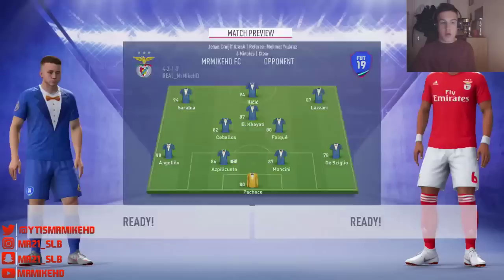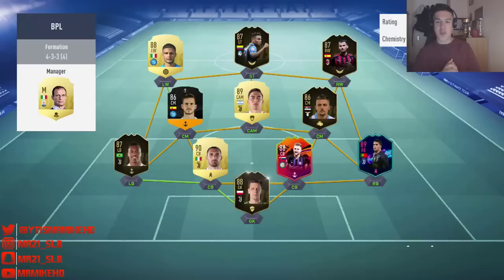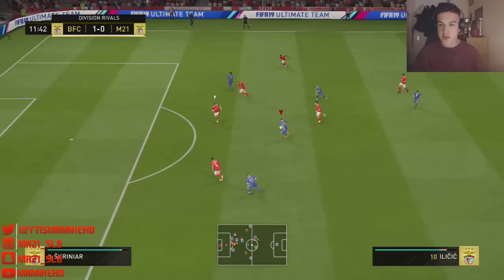Second game — let's go! His opponent's got Zapata, Suso, and Fabian — he needs to update to his Team of the Season but it's a really nice-looking team. Lazari plays it to Ilicic — let's see what he can do.